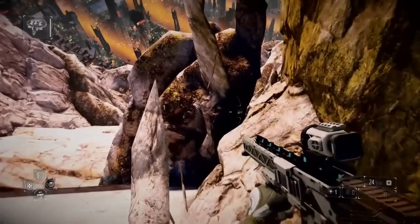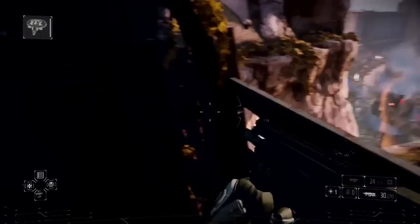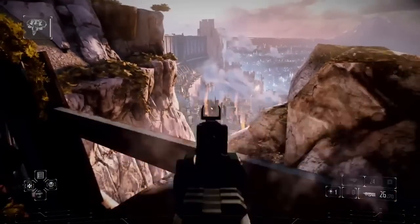Vous allez atterrir au même endroit que moi. Une fois que vous êtes à cet endroit, vous devez tout simplement avancer sur la roche puis reculer dès que vous tombez. Dès que vous êtes tombé, vous allez être sur une plateforme un peu plus basse.